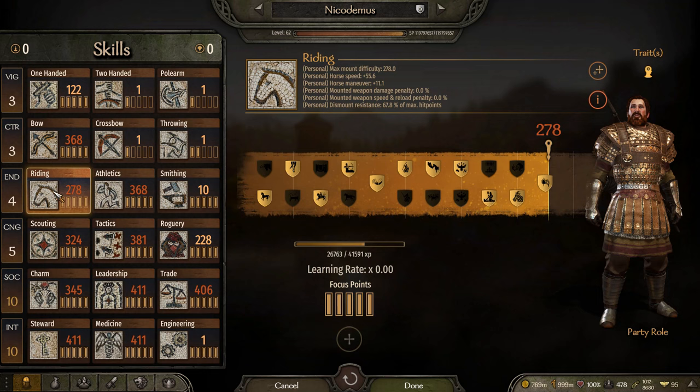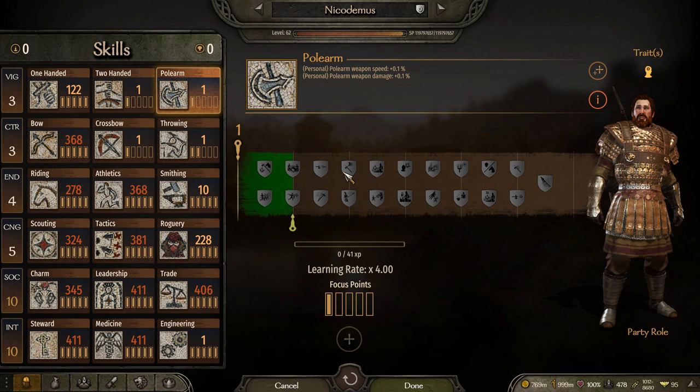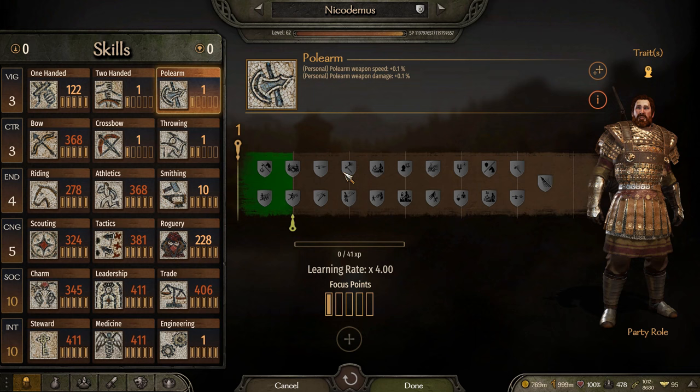For skills, you're going to want to focus on riding. Make sure you're specifically picking perks that are going to help you with melee combat on horses, especially polearm-related ones. For polearm skills, anytime you can pick a cavalry-based polearm skill, that's the one you're going to want, because most times that's going to give you a boost.